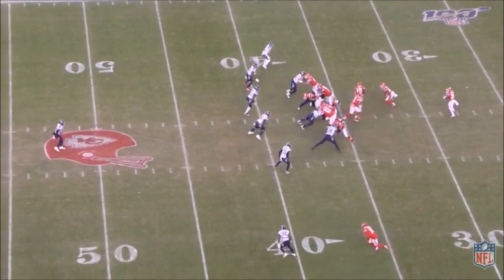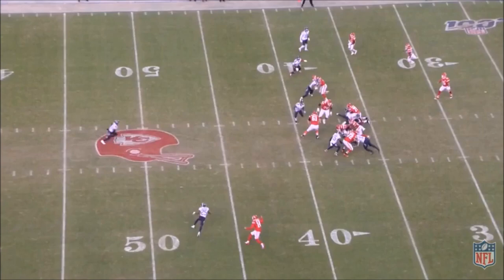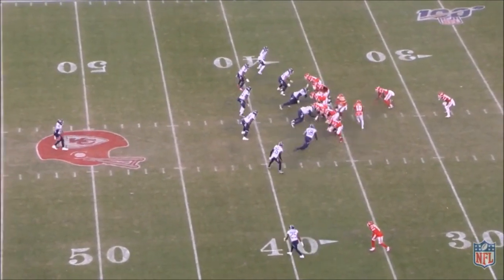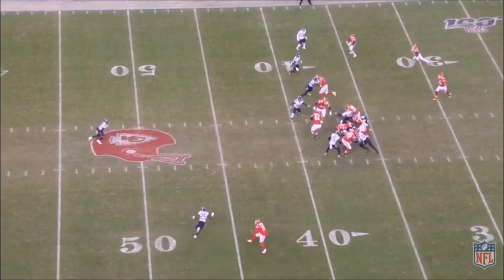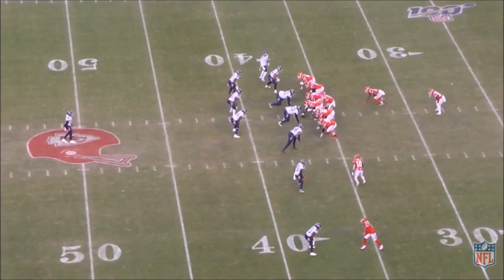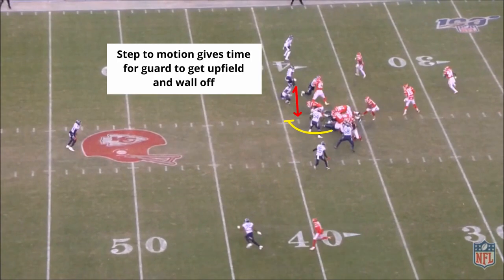These RPOs are a staple of the Chiefs' run game and consistently take away safeties and apex defenders who would normally help in run support. As soon as these players start to crash on the run instead of guarding the pass, Mahomes would pull the ball and throw these bubbles or slants instead of handing it off. Theoretically, the defense just can't be right, and the offense gains a man advantage either way. The Chiefs love to use Tyreek Hill on jet motions or orbit motions to pull defenders out of position in the run game. With his speed, defenses have to honor the threat of the outside run.